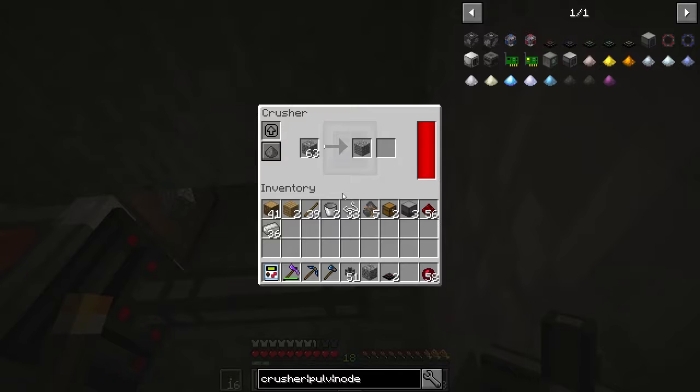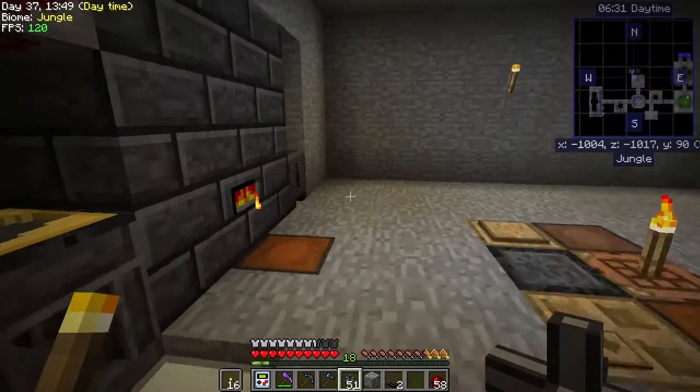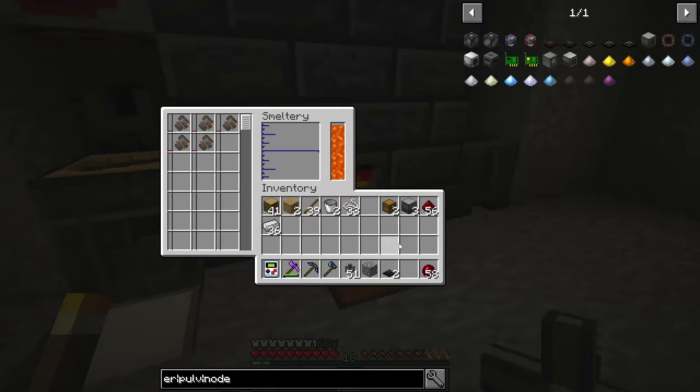So what we want to do today is find some way to get some grid power. I was thinking I wasn't going to go with the Extra Utilities crusher because we would need grid power, but if we're using the mechanical user — which is also from Extra Utilities — we can speed that one up too. So it would be in our best interest to go ahead with the grid power, and that's what I did.